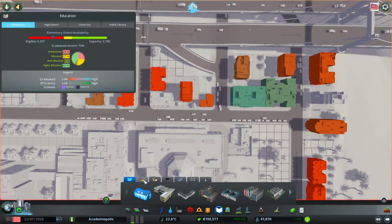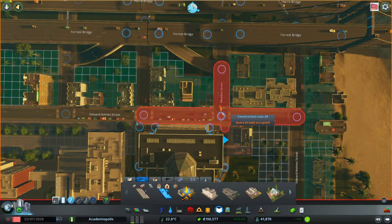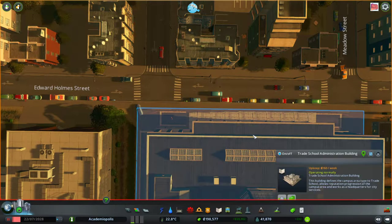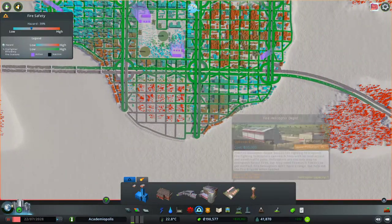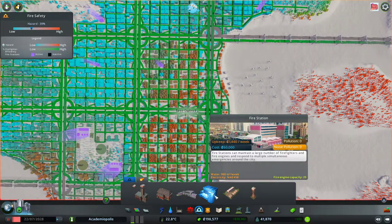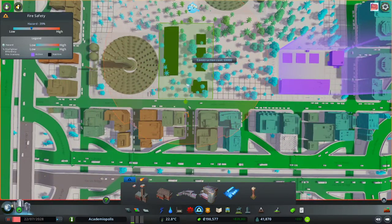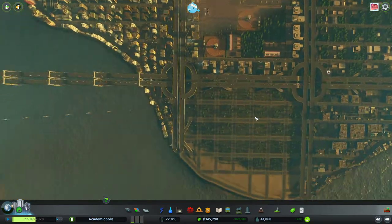Can we connect this up to the road proper so the fire department can get in there? For example, if we try a connection in the trade school here — yeah, that just says space already occupied. The only reason they can get in is because of the admin building. I really feel like fire helicopters are the only way to handle that. We'll put up another one, which will delay our international airport.